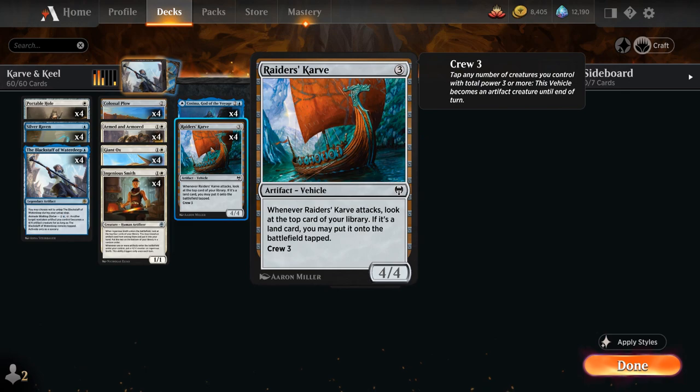One of those vehicles is Raider's Carve, a 3-mana 4/4 vehicle with a crew cost of 3. Whenever the Carve attacks we look at the top card of our library, and if it's a land card we may put it onto the battlefield tapped — so it can also potentially help us ramp.